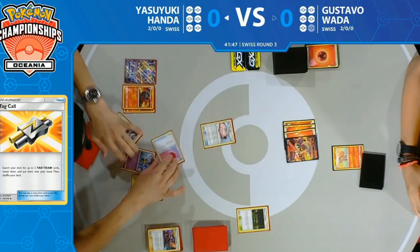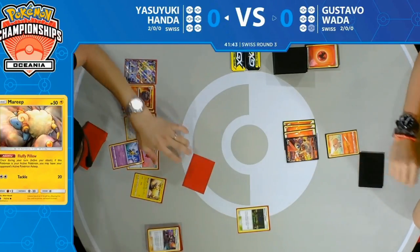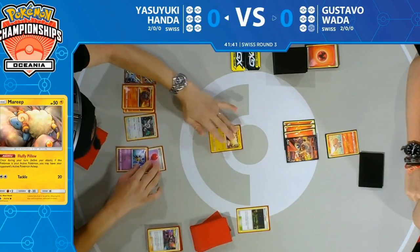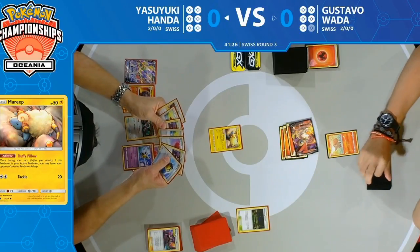Looks like he goes for the Poké Doll — puts it to the bottom of the deck — and swiftly promotes the Mareep, putting that big Victini V to sleep. Psych! Sleep, got ya!